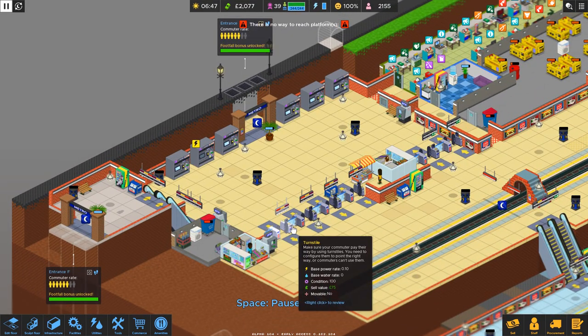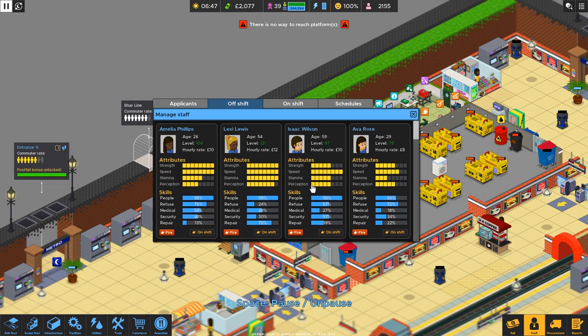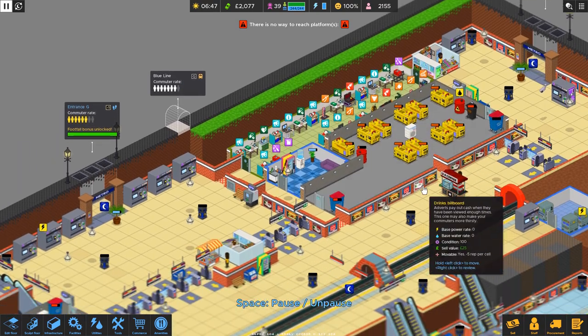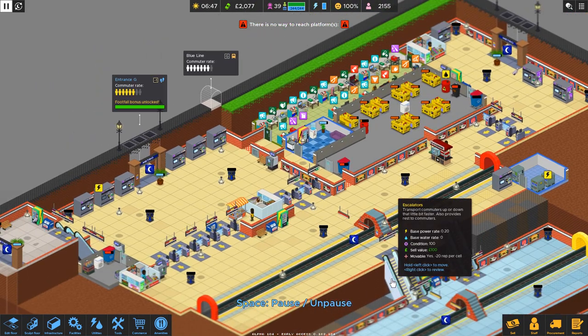We expanded our entrance turnstiles. We have a gargantuan machine room now because we're going to need more generators for these tracks. I brought in tools for our two new staff members that we've never worked with. I suspect we will need them for two reasons: one, we want to bring them in to let them level up a little bit. But these new tracks that we're adding don't just ship commuters out — they bring commuters in. So we want to be prepared for that. I think we are ready.